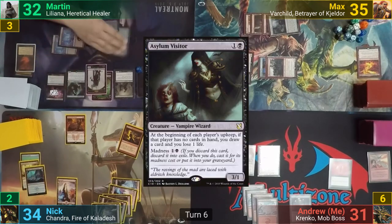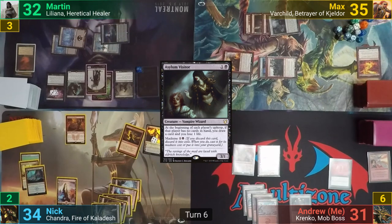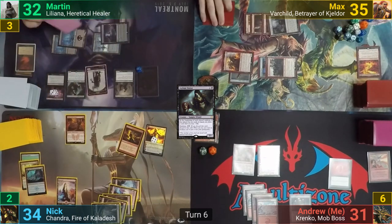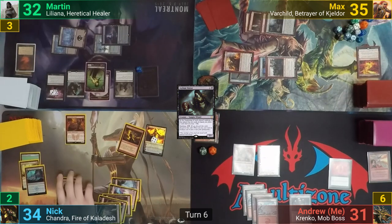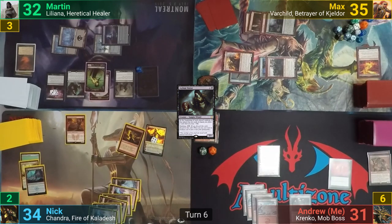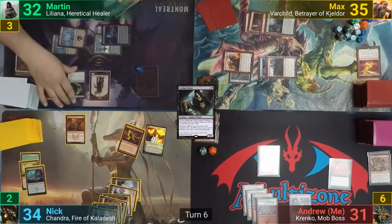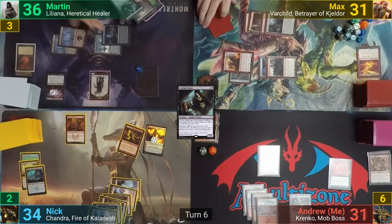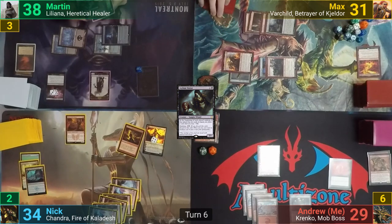Martin plays an Asylum Visitor and thinks about attacking. He decides against it and passes. Before letting him go to the end step, Nick activates the Pyrohemia again, dealing 1 to everyone and each creature. This has a bunch of creatures dying, with the Blood Artist giving Martin 4 triggers. Martin drains Max for 4, and I get drained for 2 from my Piledriver going to the yard and the Ascension seeing it.